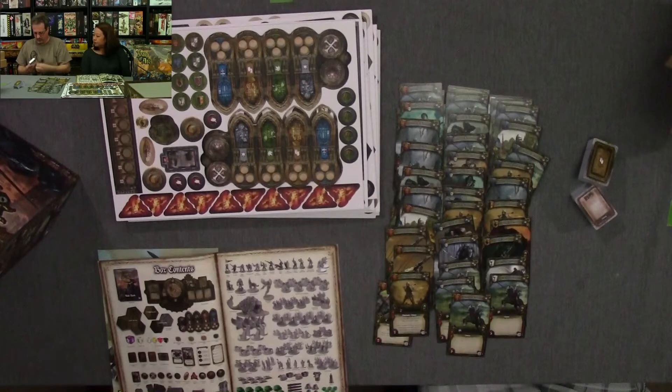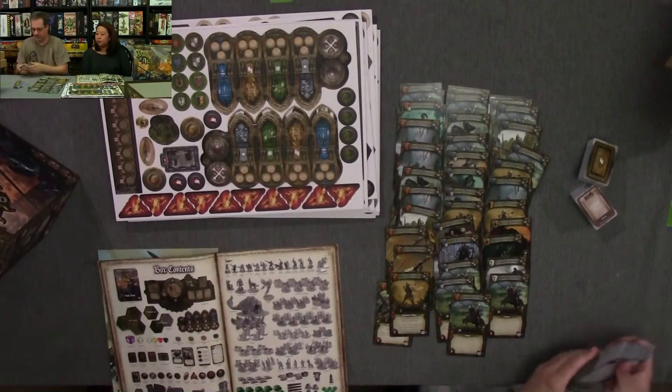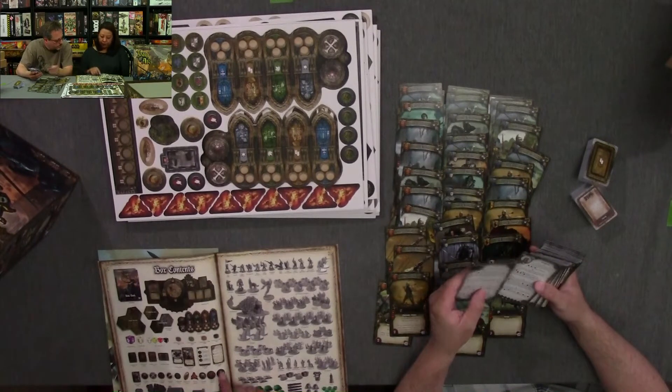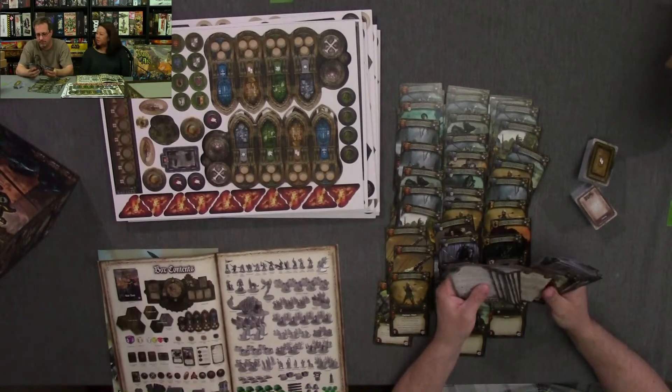Folks, as we always say in our unboxings, we're going to show you everything. So what are these? 42 discussion cards. It's the discussion cards - I said that earlier. There are more of these. Some of this is probably for the Kickstarter stuff - so you can get extra characters. Would Saint Martha be an extra one?